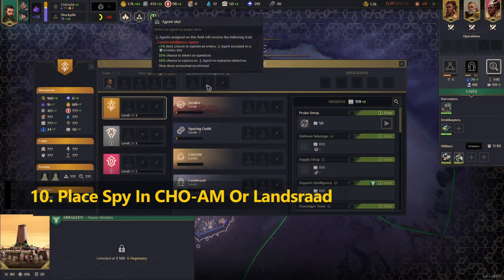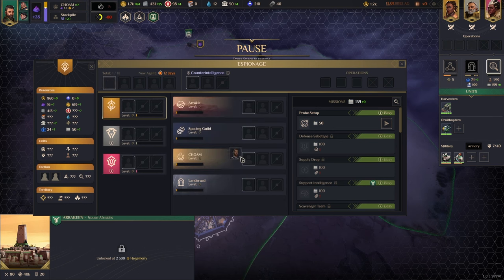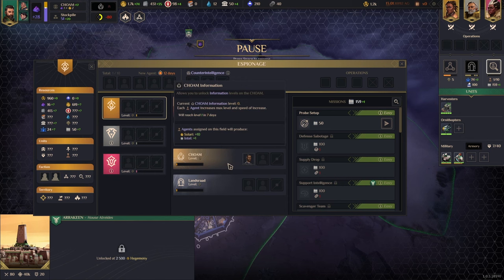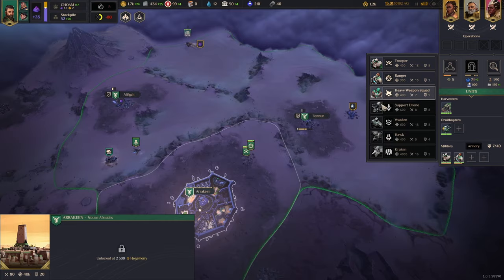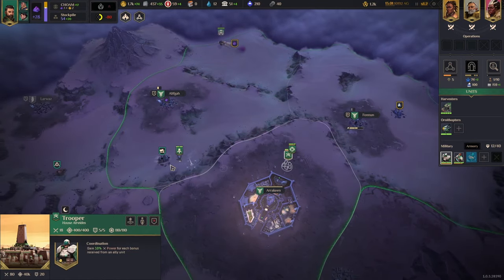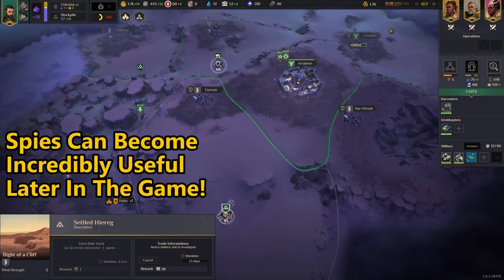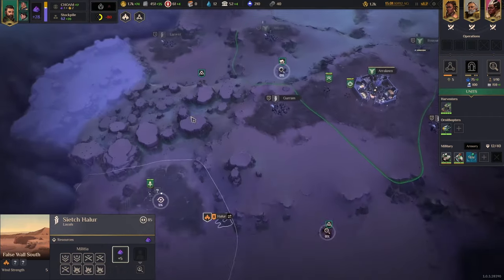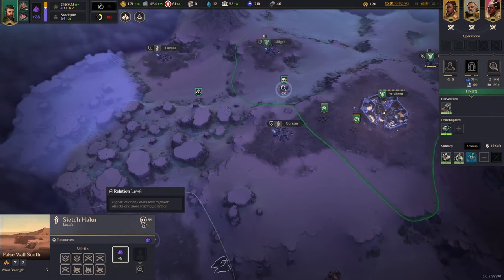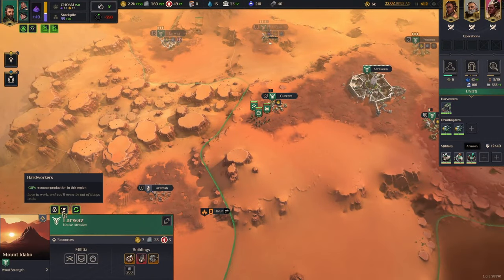In this time we will also be getting our first spies and we need to place them strategically early on. Starting out I recommend either CHOAM or the Landsraad Council for our initial spots. This is important for Solari generation and our political standing, which Atreides tends to do better than most. It's a set-and-forget type of thing for now, but it is best to spread these out — covering at least one in those two as well as an additional spy in Arrakis.